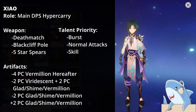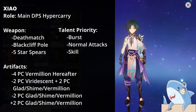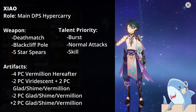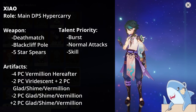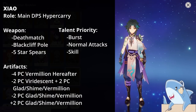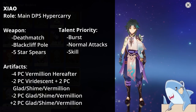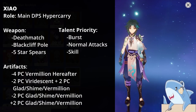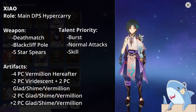For Xiao's artifact sets, he has quite a few options. You can run 2-piece Viridescent Veneer for the 15% Anemo Damage bonus, or 2-piece Gladiator, 2-piece Shimenawa, 2-piece Echoes of an Offering, or 2-piece Vermillion Hereafter — basically any 2-piece 18% Attack bonus artifacts. You could also run a 4-piece Vermillion Hereafter. Xiao wants good substats and doesn't care about set bonuses that much. For headpiece, Crit Rate or Damage; Goblet, Anemo Damage percent; Sands, Attack percent.